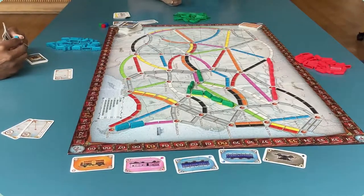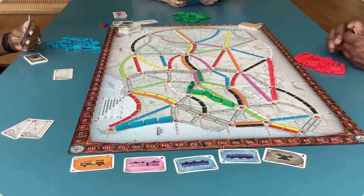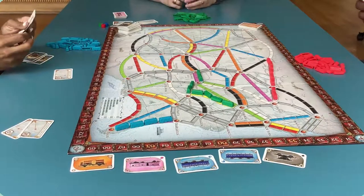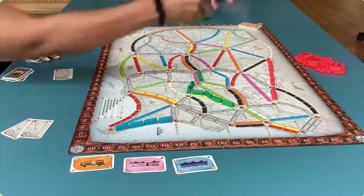Say after a few turns, you finally make it to Houston. That means you have finished that destination card and received the points in the bottom right corner. Move your marker around the edge of the board that many places. Continue playing like this until one player uses all their trains.